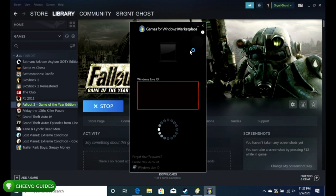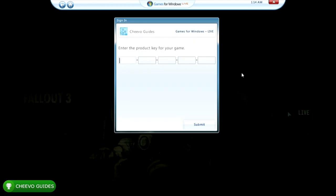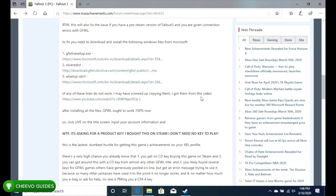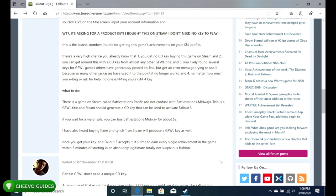Once Fallout 3 starts up, the next problem is it's going to ask you for a product key for the Games for Windows Live game. This is also covered in the troubleshooting guide on TrueAchievements.com. The GFWL key is a 25-digit key similar in length to Xbox keys — and it is separate from your Steam key, so your Steam key won't work.